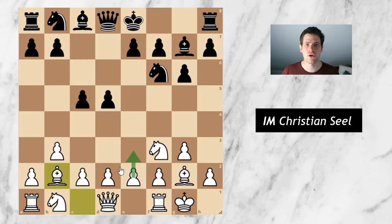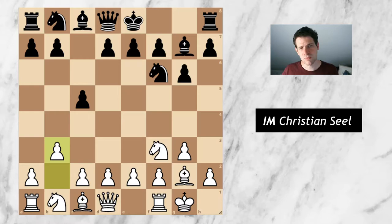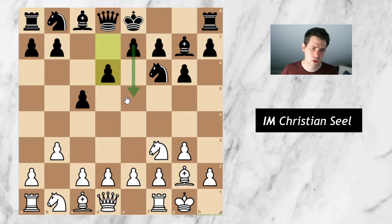White can go for a setup with e3, maybe later c4, d4 — white is very flexible. I like this kind of position with the two fianchettoed bishops. Objectively it's probably equal, but I like to play this with white, so I was not really deterred by that option. He didn't go for that but instead went for the move d6, which hints at the option of going e5 next.